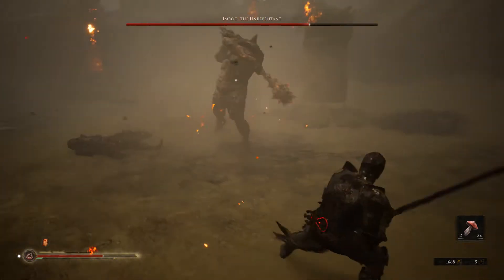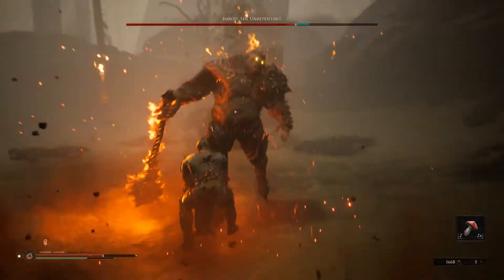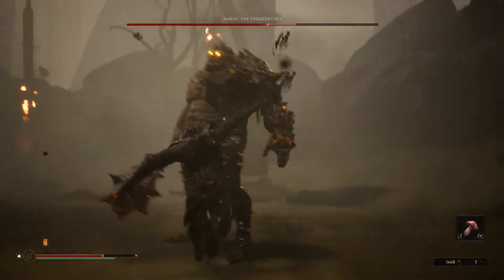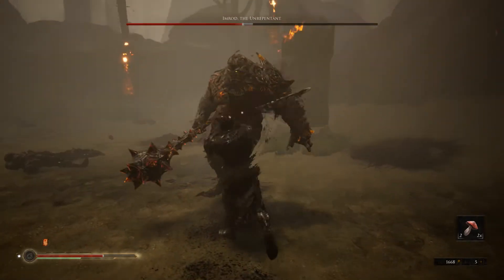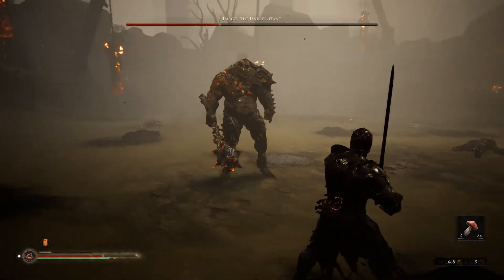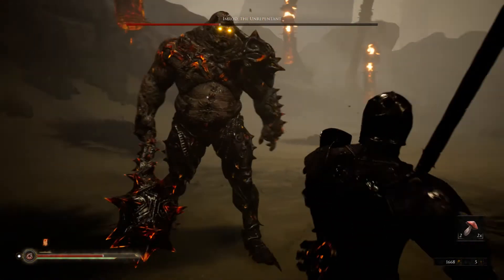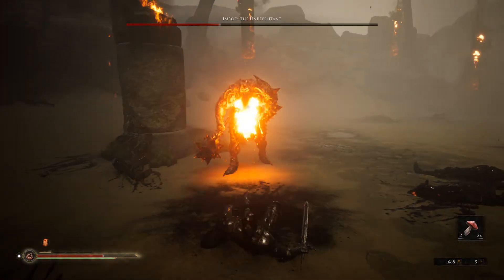I've used the word telegraphed a lot here but I'll use it one more time. It's very well telegraphed because he simply strolls over really really slowly, like he's having a walk in the park, giving you plenty of time to either heal up if you need to, or run up to him and attack him in the back. If you've got a weapon ability available, that is the perfect time to use it. He's just completely indefensible.